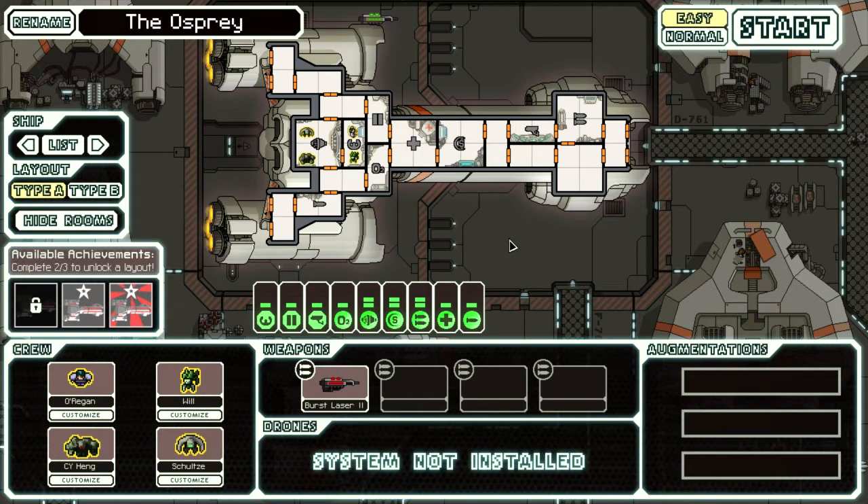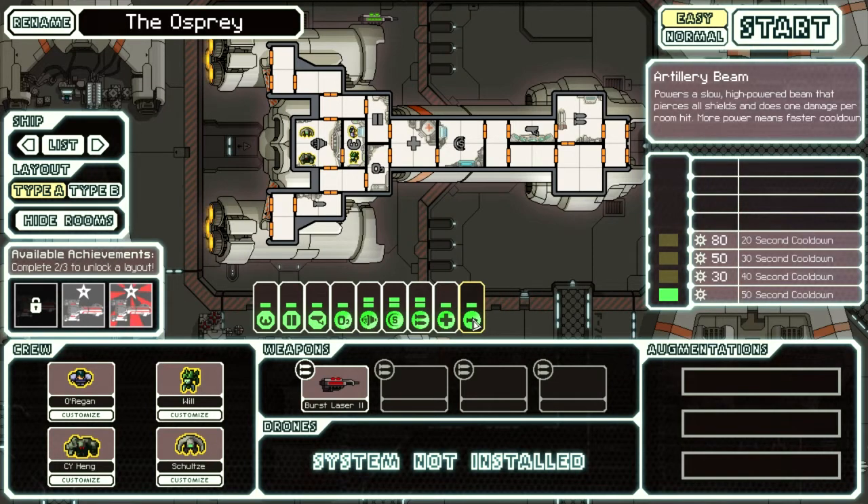What compensates for this? Well, it is the Artillery Beam — a slow-powering laser that pierces all shields. The more you bump up its power, the faster the charge, to a minimum of 20 seconds. You can tell already that this is very vital to power up as soon as possible. It's a very powerful weapon, especially once you get it powered up all the way. If you get your ship in a really strong position, it'll be what really helps you take down the final boss at the end of the game.